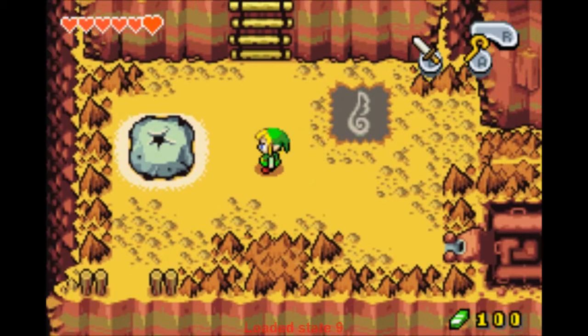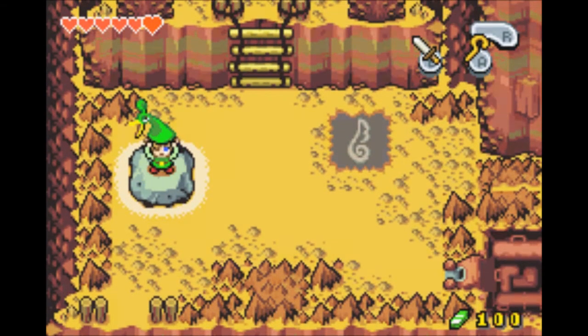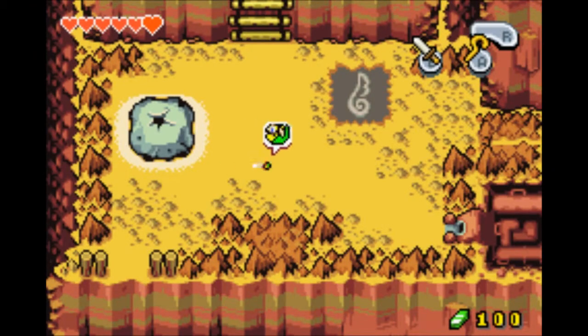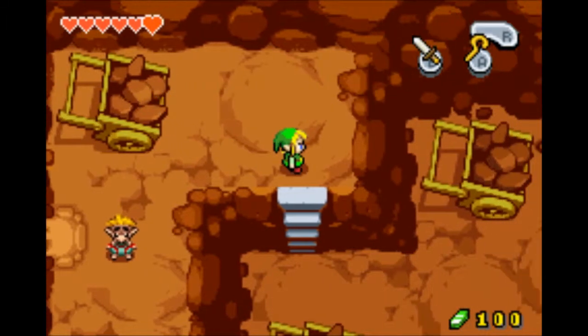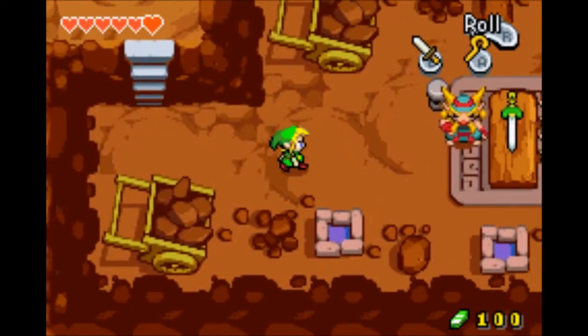Welcome back to Let's Play Zelda: The Minish Cap. This is episode 5 and we're just about to go and talk to Malari to see if we can get our new sword.